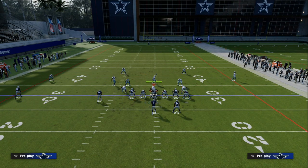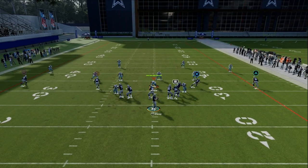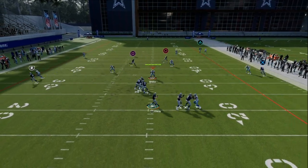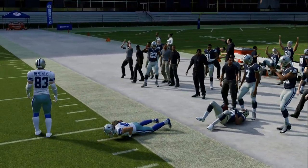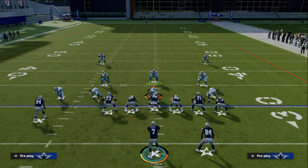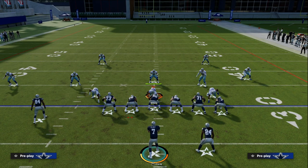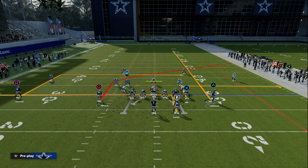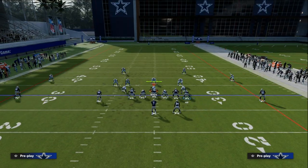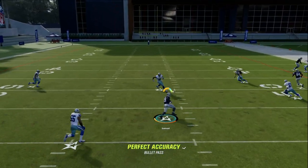One of the big keys to attacking zone this year is spacing your routes. If you can space your routes well, you're going to be able to attack zone. Once they come down to play those underneath routes, your post route opens up over the top of the defense. Then what they're going to do defensively is user the post route, which pulls their defender out of the middle of the field — and then you're going to be able to check down to your in route in that little window right there.